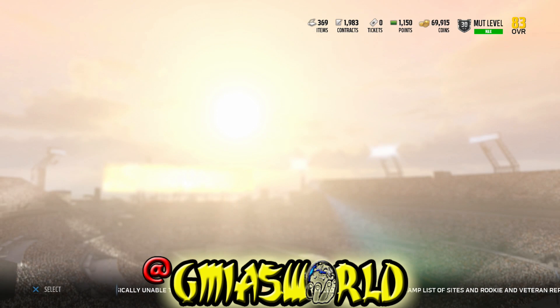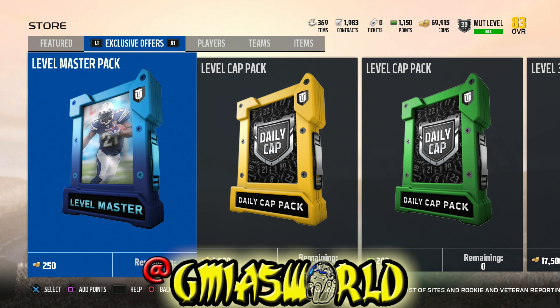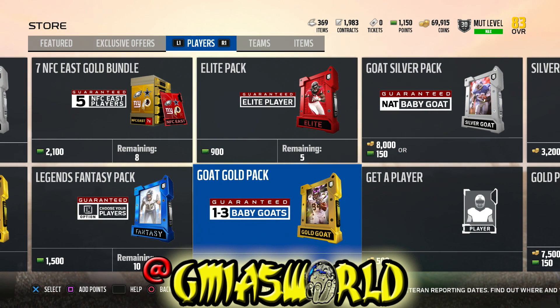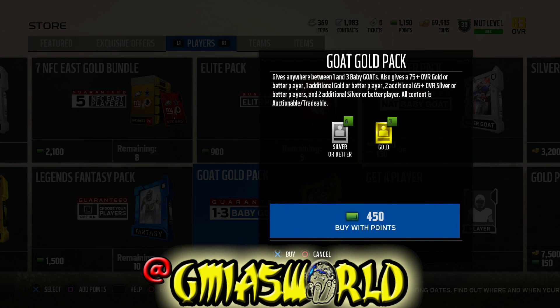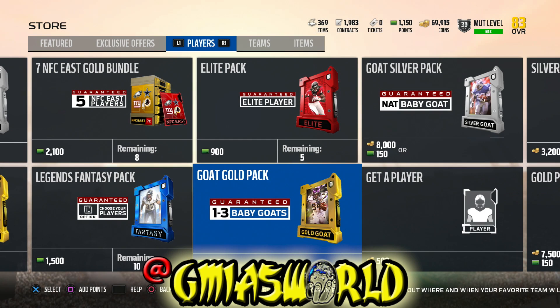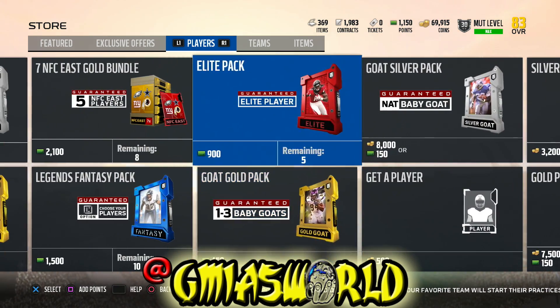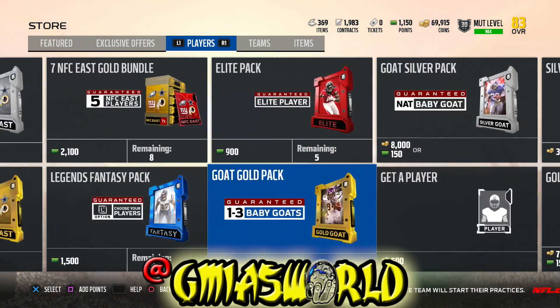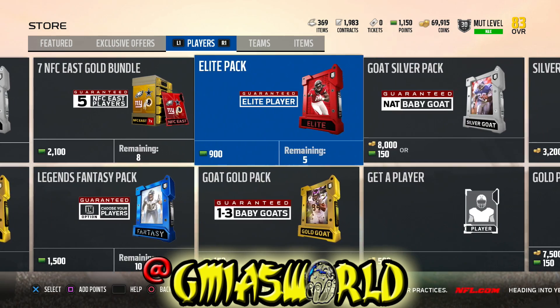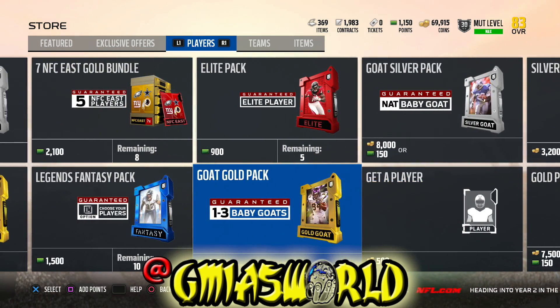You're going to click on the More Packs section, then move over using the right trigger to Players. You're going to see the Goat Gold Pack — it's $4.50 a pack and you get anywhere between one and three baby goats, so sometimes you won't even get at least two. If you wanted to upgrade your baby goats a lot faster, you can do it that way. They also have other packs that can help you get NFC East players, or you can always just buy the players on the auction house.